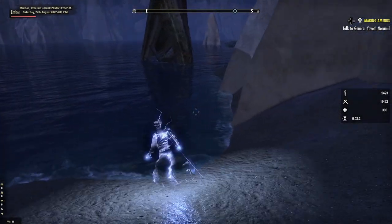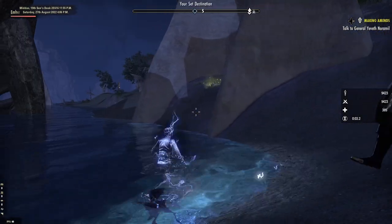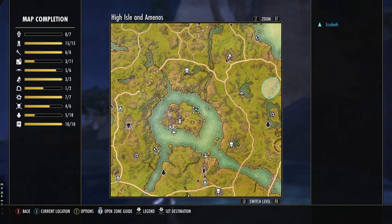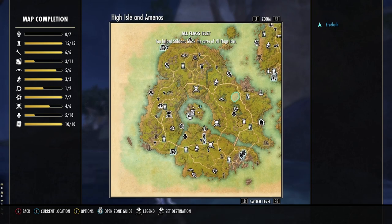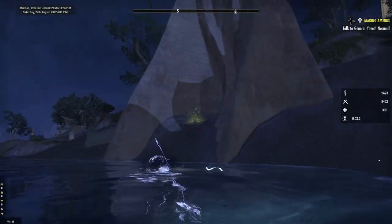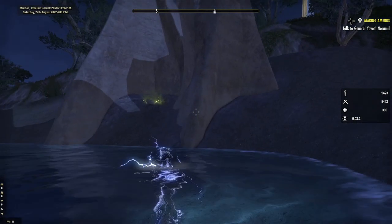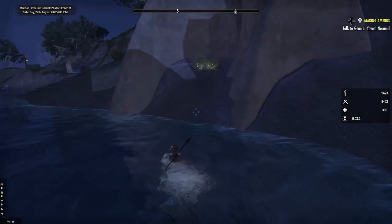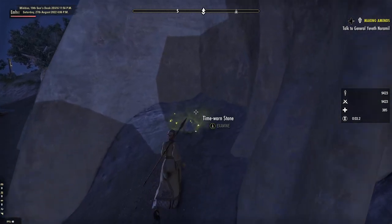Smoothed Stone Grinder can be found on another islet. This one is located in the lake in the middle of High Isle. In the northeast of the islet you'll find a shipwreck in two parts. The lead is located behind a boulder between them. This lead is shielded by the boulder — you'll need to go into the water to see it.